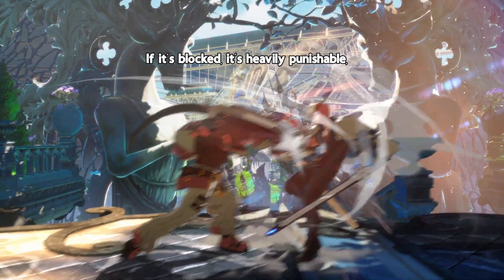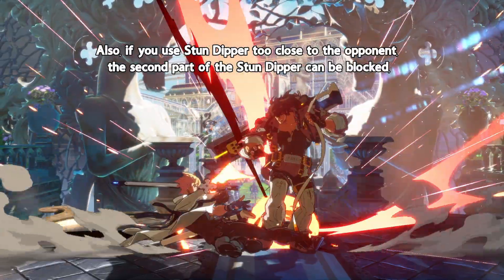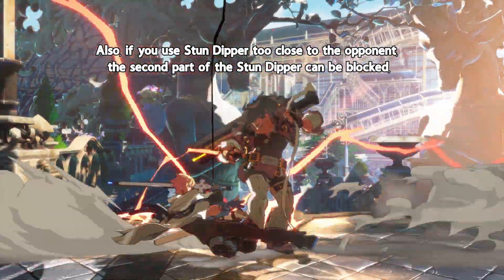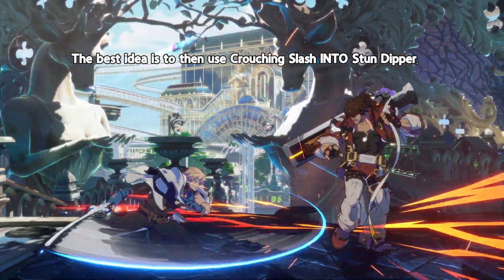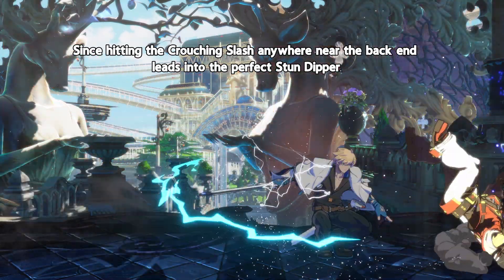If it's blocked, it's heavily punishable, so it should be Kai's goal NOT to use it on somebody's block. Also, if you use Stun Dipper too close to the opponent, the second part of the Stun Dipper can be blocked, which means that you'll be punished even though you hit the attack on the enemy. The best idea is to use Crouching Slash into Stun Dipper, since hitting the Crouching Slash anywhere near the back end leads into the perfect Stun Dipper.